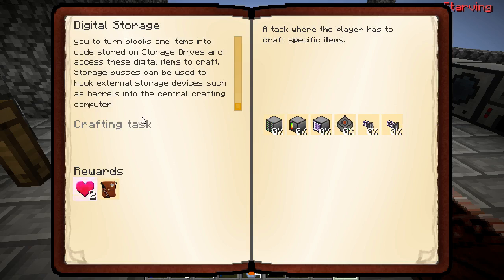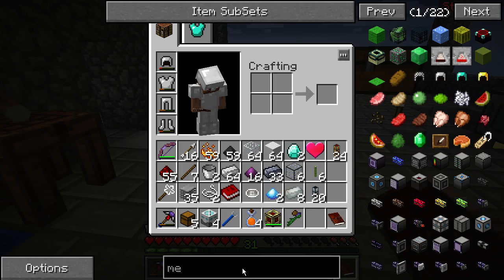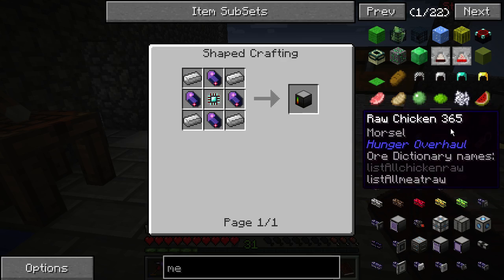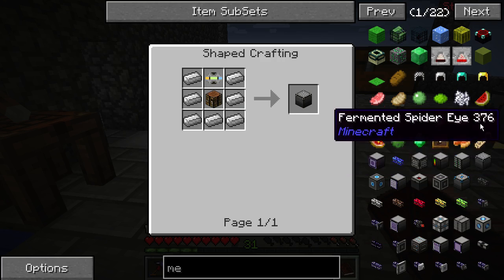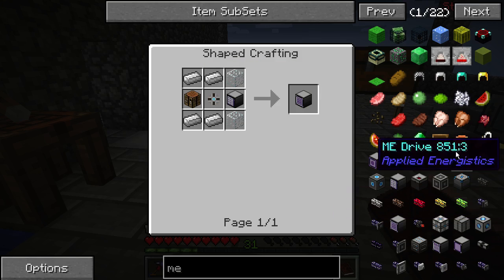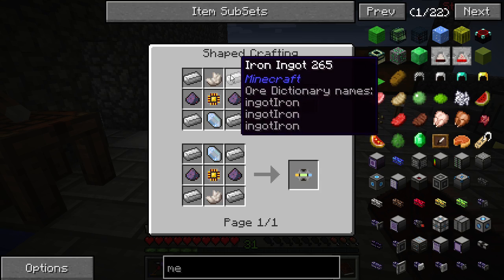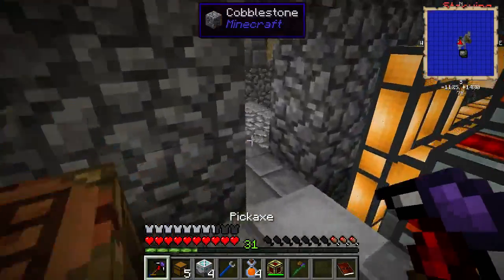Pretty soon you're going to need even more storage and crafting ability. Applied Energistics allows you to turn blocks and items into code stored on storage devices. I'm very well familiar with this mod, so let's make it all. Let's see - I think we can just search. We get all of them - Pattern Providers, Controllers, Flux Crystal. Wow, they made it harder. Pattern Encoder, Access Point, Crafting Terminal, Access Terminal. Let's start with making like 10 Conversion Matrices maybe. They need Nether Quartz.